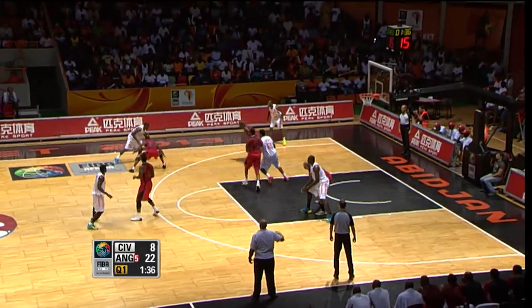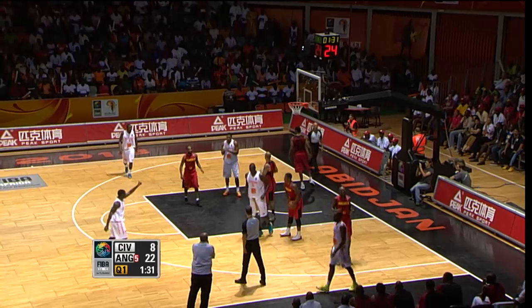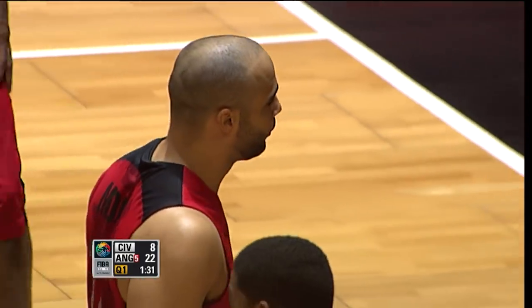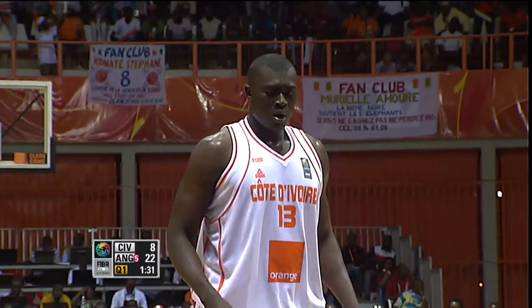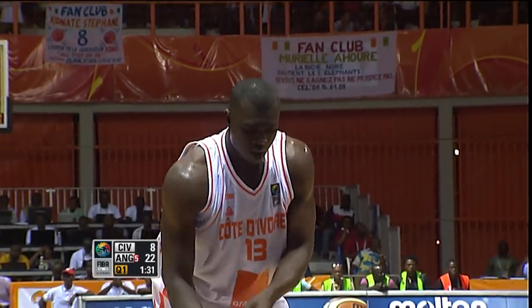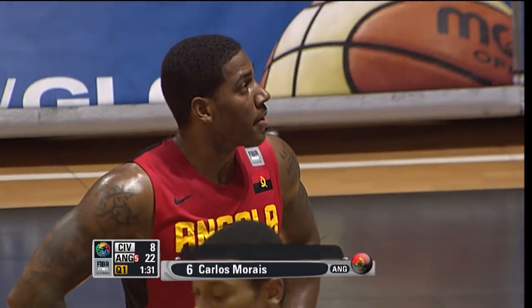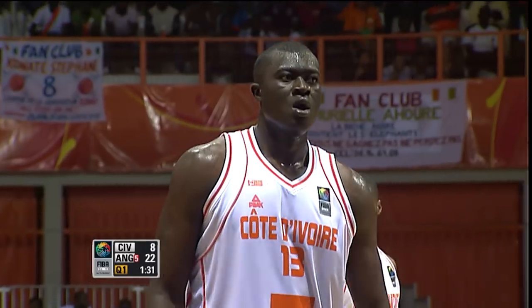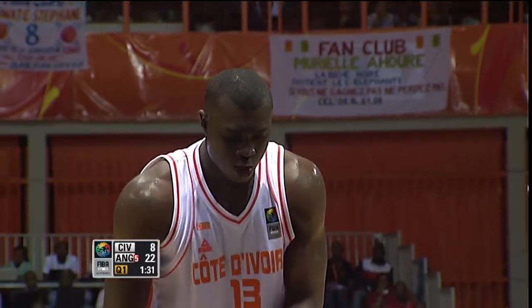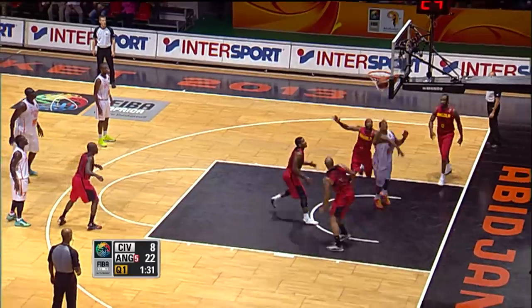The defense from Angola is so good. Zerbo with the rebound, and he is fouled by Carlos Moraes — Moraes with just his first foul. One concern on the defensive end for Angola: four offensive rebounds for the Ivory Coast. Zerbo has done a great job, he's got two of them. He's got to knock them down from the line to keep them in touching distance, keep the game close to keep the crowd into it. So Zerbo misses too.